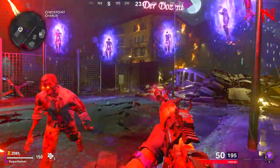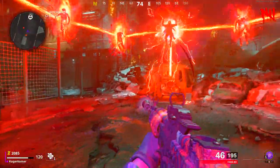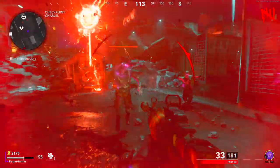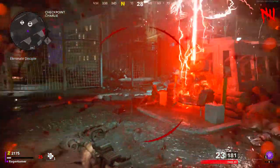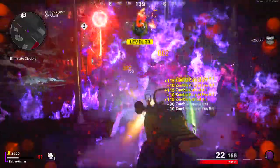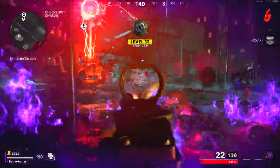Hold Square or X to interact with the Pack-a-Punch machine, which activates a ritual where you confront the dark ether to prove you are worthy. This causes all the floating enemies surrounding the machine to drop and attack you. You want to try and take out any spare zombies before this point so you can start the ritual without too much difficulty.